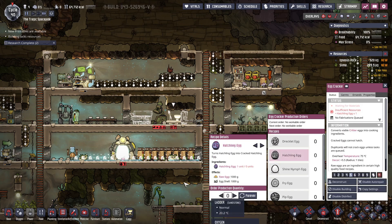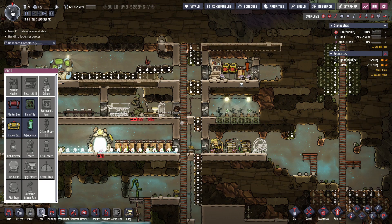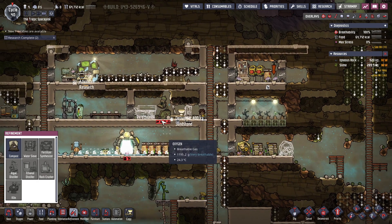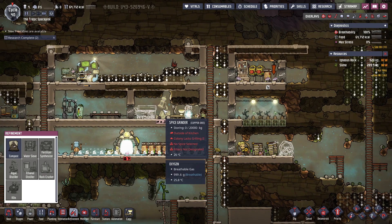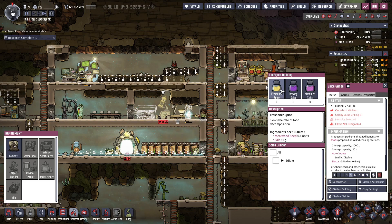Let's turn that off, because we would want to incubate some of the eggs first. That requires refined metal, which is why we got the Rock Crusher. And this one — someone needs grilling too.